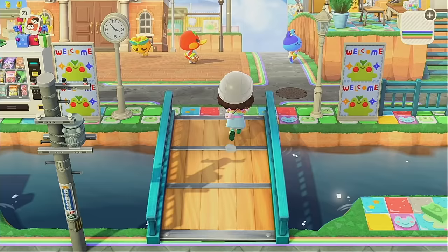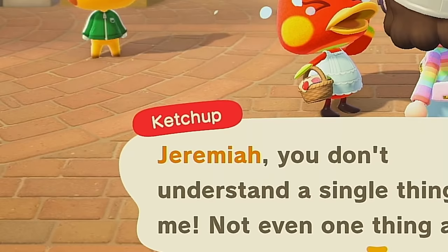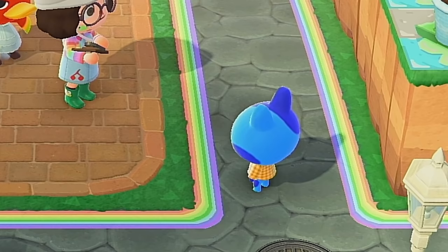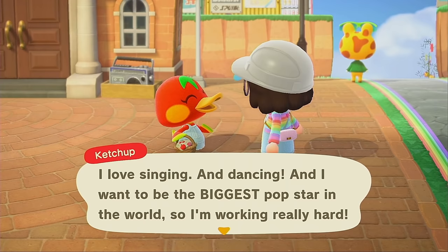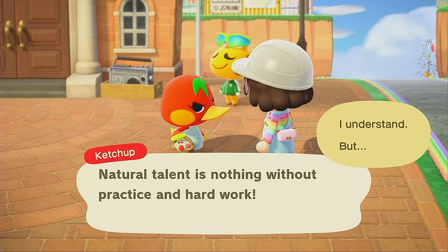Now ketchup is angry — girl, what's wrong? Jeremiah: 'You don't understand a single thing about me.' Ketchup: 'I love singing and dancing, I want to be a pop star. Jeremiah thinks that the skills to be a pop star are just something you're born with — natural talent is nothing without practice and hard work.' Jeremiah: 'I understand.' Ketchup: 'I feel so much better now — you got it!'